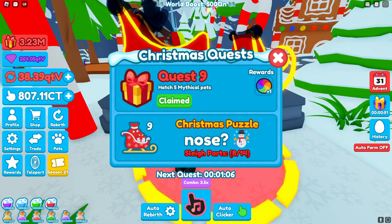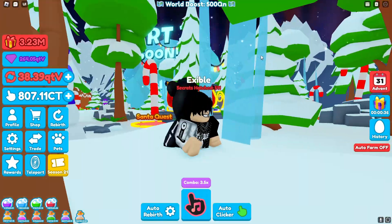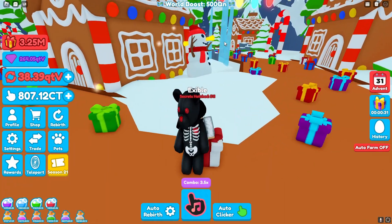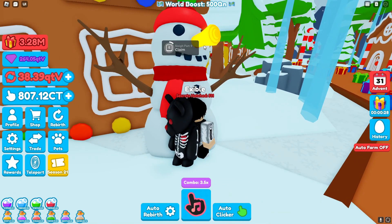For quest nine, it says to hatch five mythical pets. Personally I went to the desert area to hatch mine. Then for the Christmas puzzle it says nose, and this can be found in the Christmas world where we are now. Look for the gate that says part two, which is right over here. Once you find it, run up to the gate, turn around, and you'll see this giant snowman with a big nose. Run up to it and click claim.